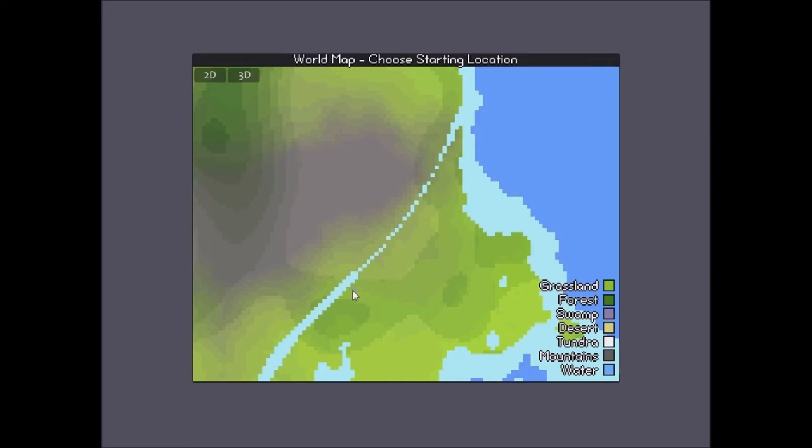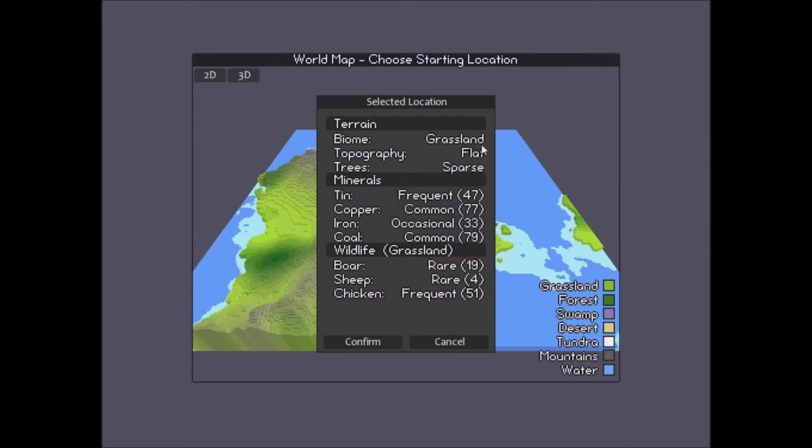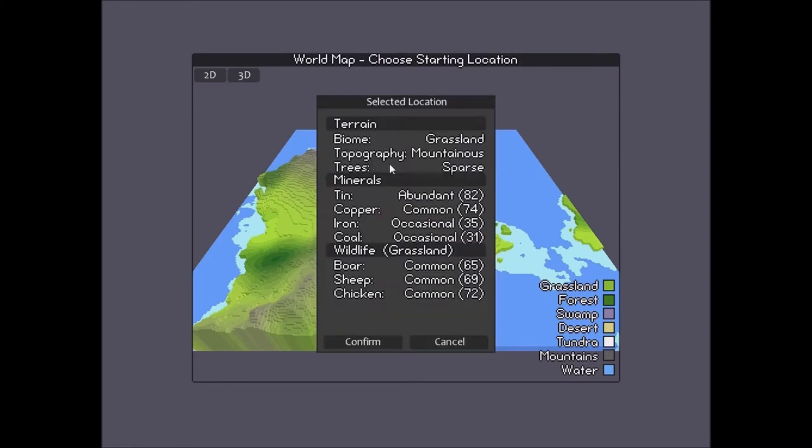Oh, I can choose the starting area. 3D. Where should I start? Maybe here? Common, frequent, tin, copper, iron, coal, boar, sheep, chicken — that may not be good. Trees, dense. Minerals, frequent, freaking common. Oh yeah, that might be the best. This mountain biome might be the best to start on. You want that dense tree area — let's go with medium. That sounds good to me. It stops responding a little bit while it's loading, so if it cuts out, that's what it's doing.